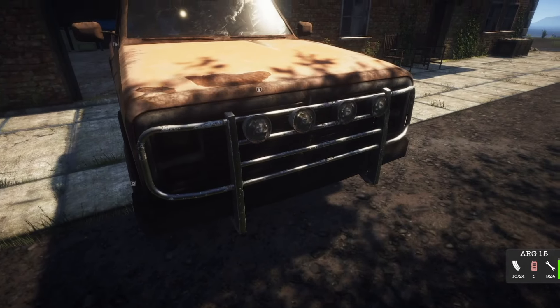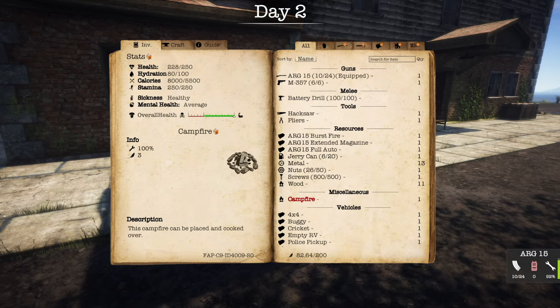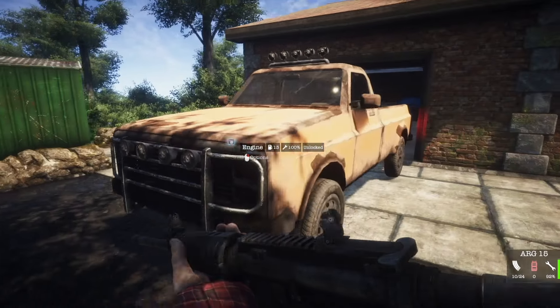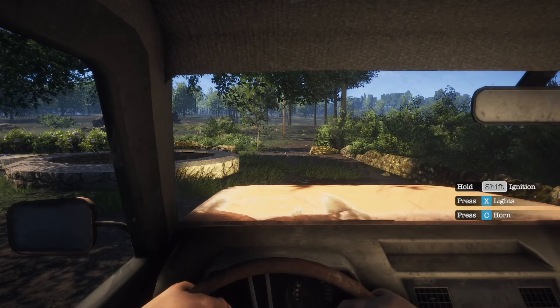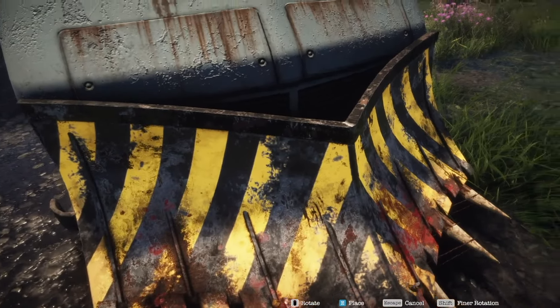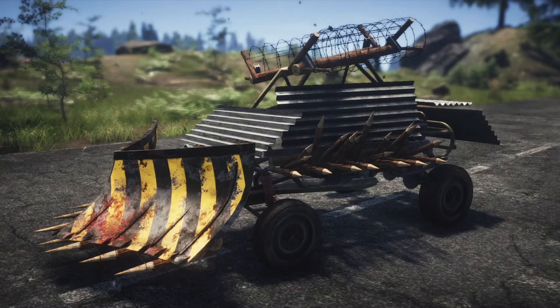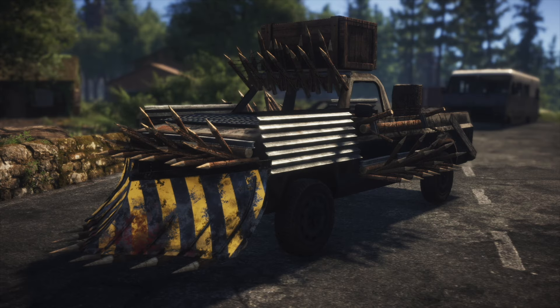In addition to vehicle fortifications, we've also added vehicle attachable items. As you can see here, you can place bull bars onto the vehicle, you can place light bars as well, and of course the game wouldn't be complete without being able to attach a plow. You can get the plow up onto the front of the vehicle, and that actually adds strength to the vehicle but also allows you to push zombies out of the way more easily. We've rolled this out to all the vehicles, so if you can imagine it, you can do it.